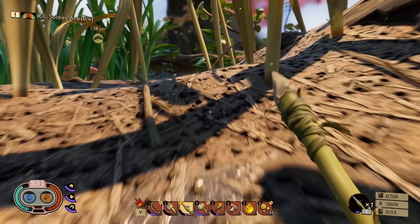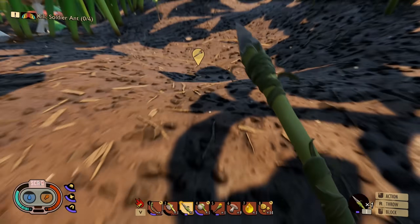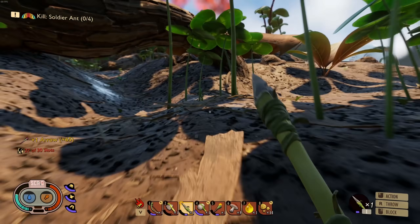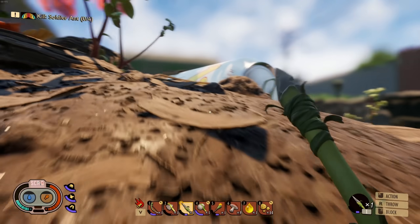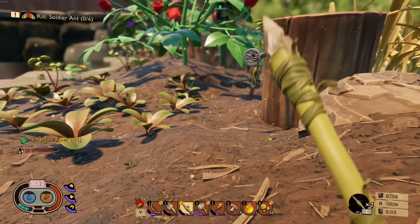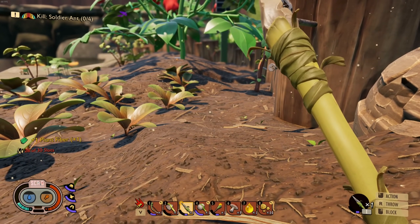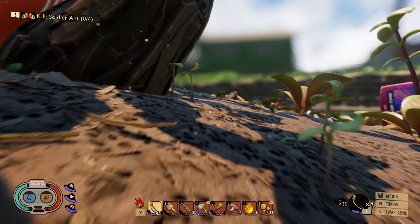Those actually weren't that hard to take out. I'm wondering if we can make some armor based off these parts. That bombardier bug from last episode felt a lot harder — it wasn't taking nearly as much damage. How many arrows do I have now? 65 — awesome, we're back up to a good number.